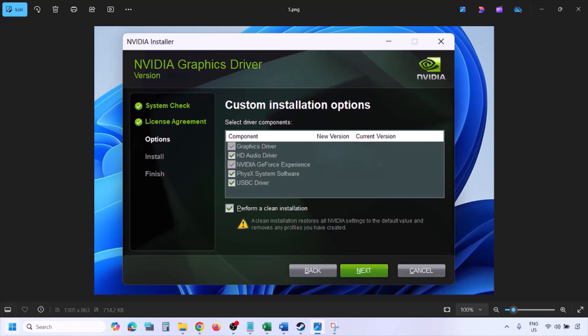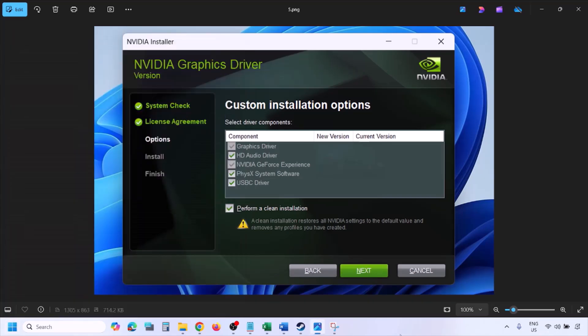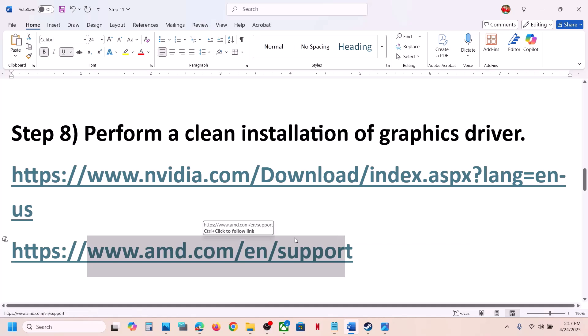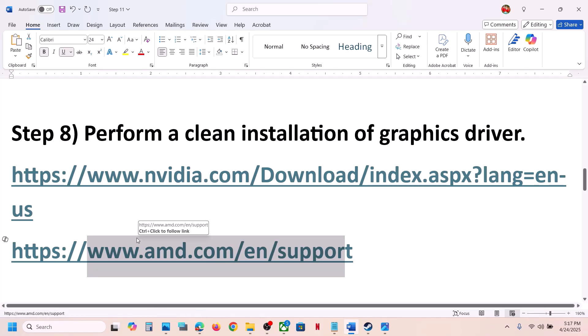Once the installation is complete, restart your computer and launch the game. For AMD card users, first uninstall the current graphics driver, restart your computer, go to the AMD website, select your graphics card, install the latest driver, restart your computer, and then launch the game.